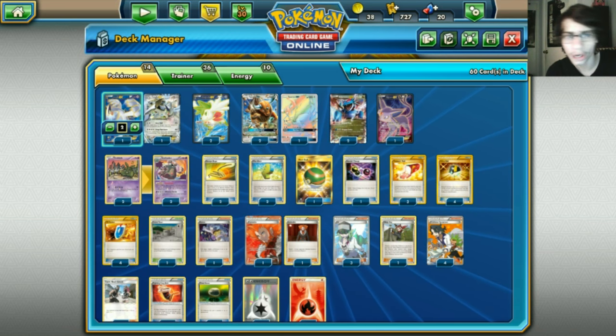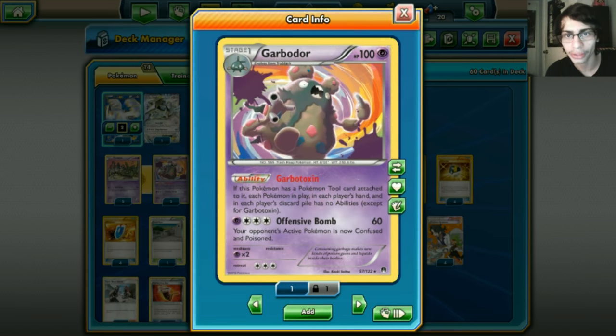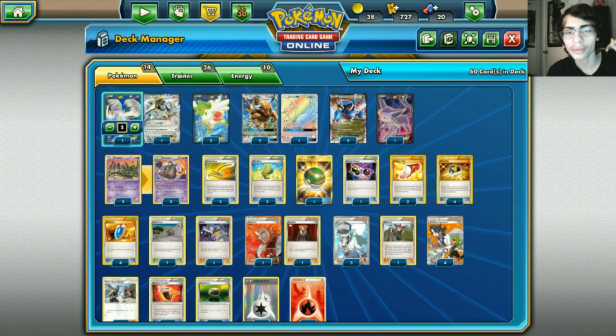We've got two Garbodor - obviously it's in here for Garbotoxin, shutting off abilities. There's a cool card in this deck we're going to be using with Garbodor that's going to make it a lot better, so we'll talk about that in a minute.